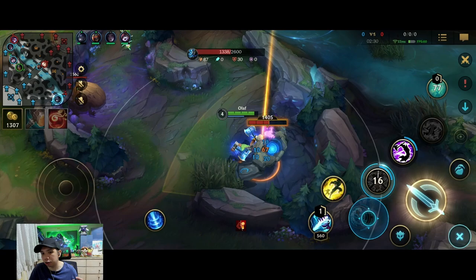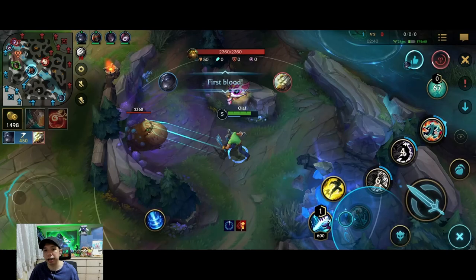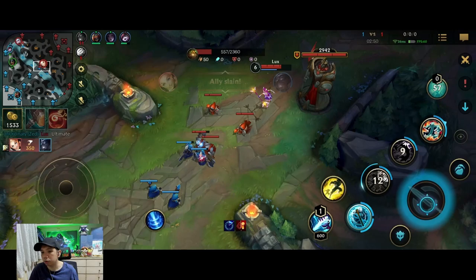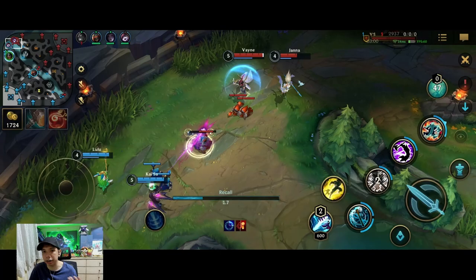One tip when clearing is that there's an auto attack animation cancel with your second skill. You always want to use auto attack then second skill for faster clearing, and it's also very good in teamfights. For example when clearing the Gromp, when second skill is up, do auto then second. You also always want to catch your axe. As much as possible, clear your jungle before looking for a gank.